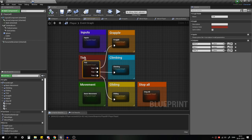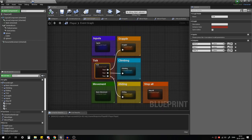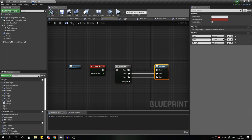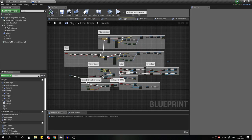I use a lot of collapsed graphs for this. This one is actually a collapsed graph — it's an event tick hooked up to a sequence with three outputs. That's basically it. Output zero just goes into grapple.